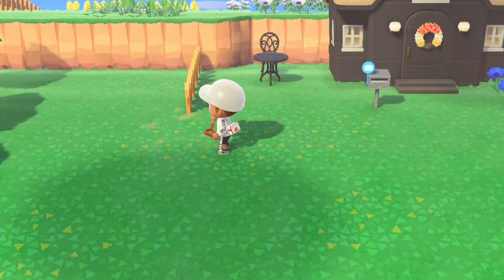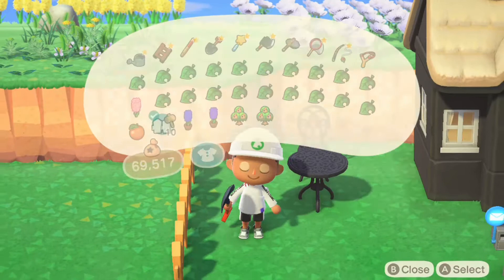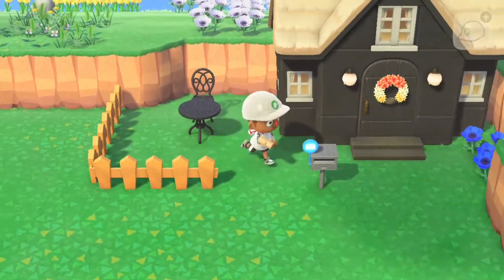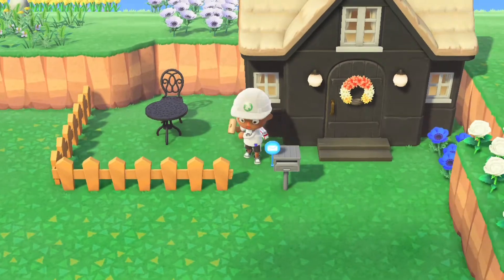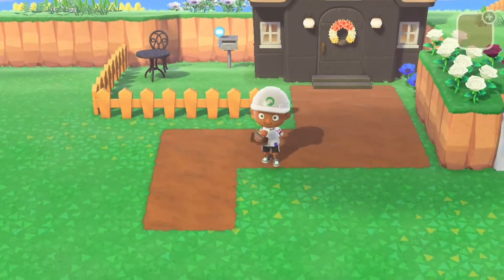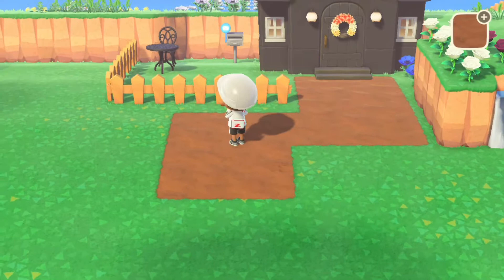So the last thing that I wanted to do was kind of start making a good outside area for my house, and I think I started with the fencing and moving the garden chair and mailbox around. And then the next thing I wanted to do was kind of create like a cool path. I don't know why I like the dark dirt so much, but I do like it, and it's just pretty cool for me.